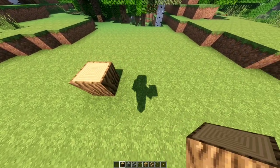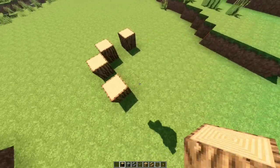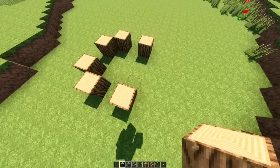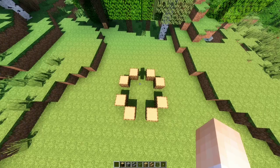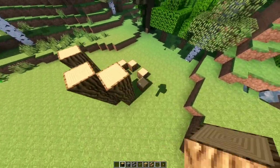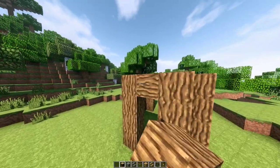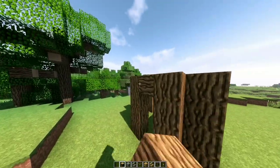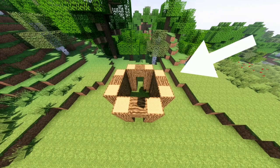To start off, place some oak logs leaving one gap, facing across from each other. Then place some more logs behind but next to the first logs. Don't forget the gap — we are making a small square. You should have something like this. Now bring the logs up by placing three more logs and connect them like so.